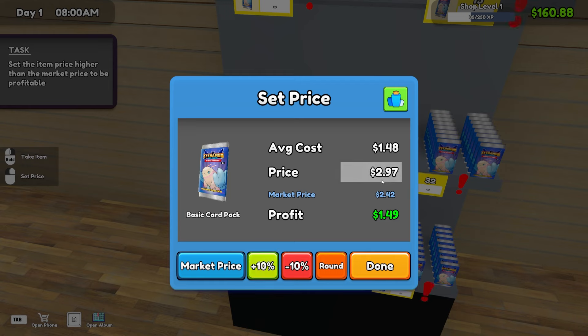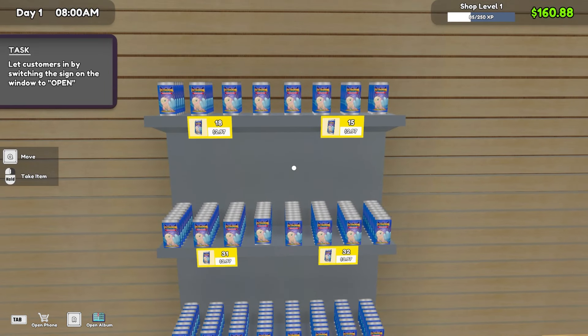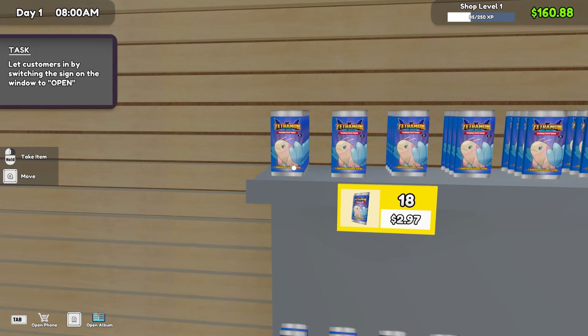I'm gonna throw some of these boxes in the corner to make room. Oh, I can actually just kick them into the corner — kick them in the corner! Now I'm gonna open more. I have no more shelving. Never mind, I can put them on the top. The average cost is $1.48, so I'm gonna sell them for $2.97 — a solid three dollars, making myself about a dollar profit. So $2.97 you get one pack of 32 cards.